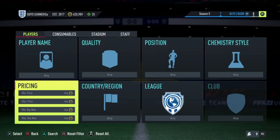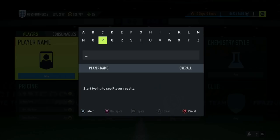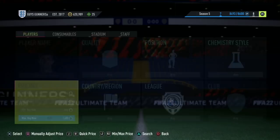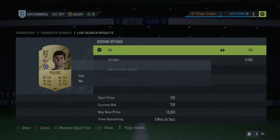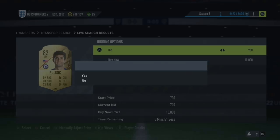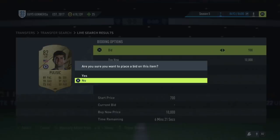The next trading method which you guys should be using from 10,000 coins all the way up to 50,000 coins is the mass bid on cheap cards. To do this, all you need to do is go into Footbin and find an 82 or 83 rated player. A good example would be Christian Pulisic. You want to find one of these players which currently has a going rate on the market of around under 1,500 coins. For example, Christian Pulisic's cheapest buy now on the market is 1,400 coins. 400 coins profit per card when at a 10k budget is really, really good, especially if you guys can do this on a large scale.